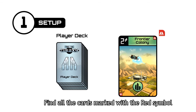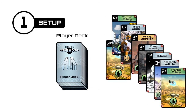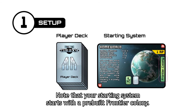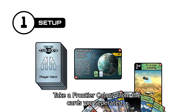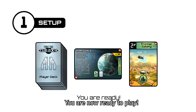Now onto the player deck. Find all the cards marked with the red symbol and separate them from your deck. Find your starting system and place it next to your player deck. Note that your starting system starts with a pre-built frontier colony. Take a frontier colony from the cards you separated and place it next to your starting system. The other marked cards form your starting hand. You are now ready to play.